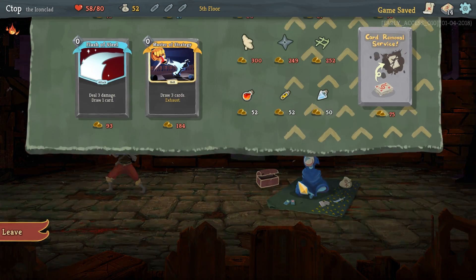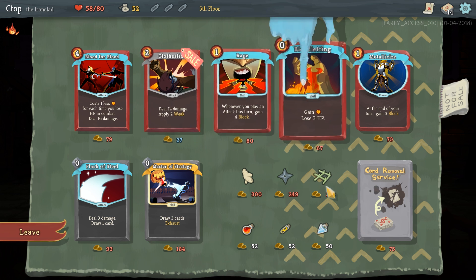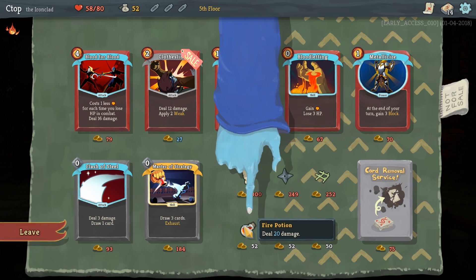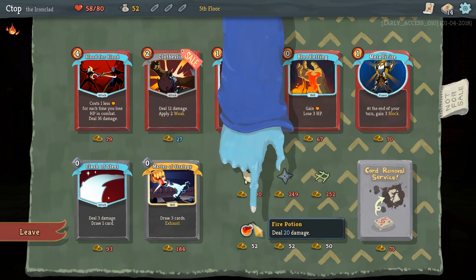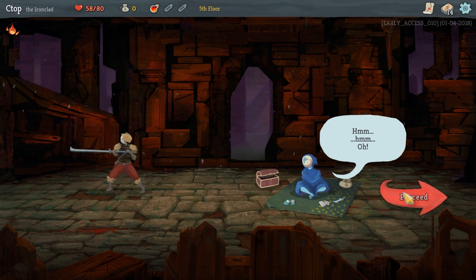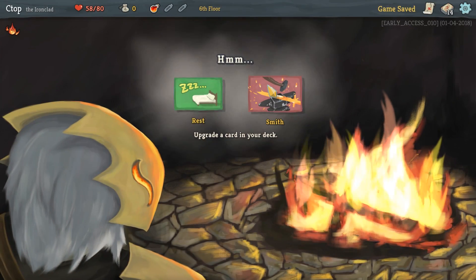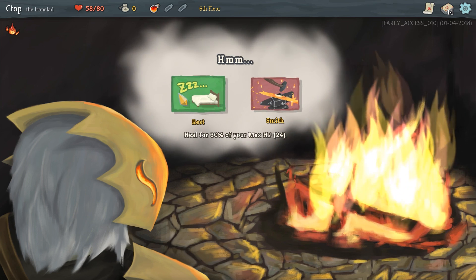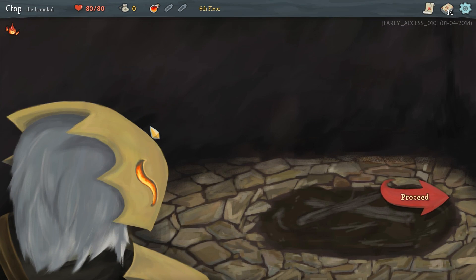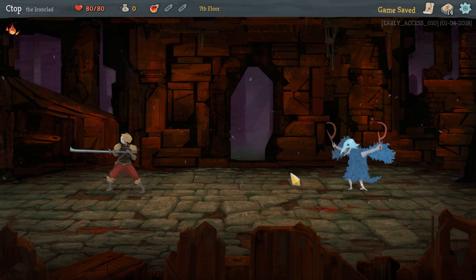We got another merchant. Can't really buy anything, but there's a block potion, elixir, and a fire potion — I've never used a fire potion, so we're just going to get it. We had exactly the money needed. Potions are good especially for the boss. At the campfire we can either upgrade a card or heal for 30% of max HP, so we're going to heal fully up.